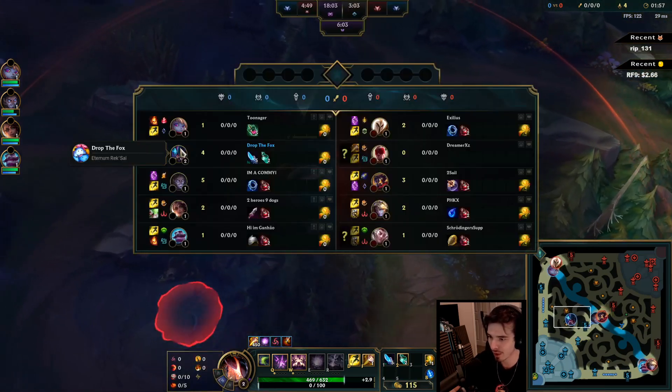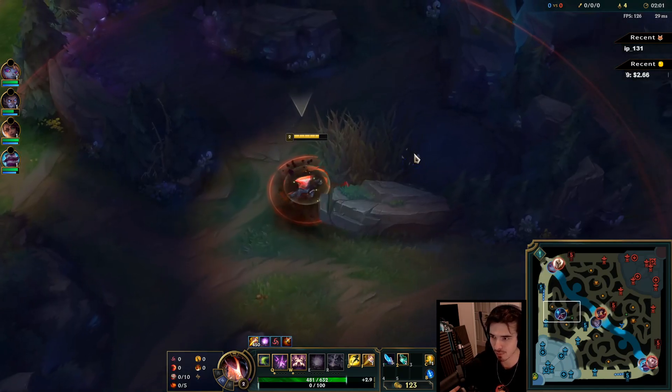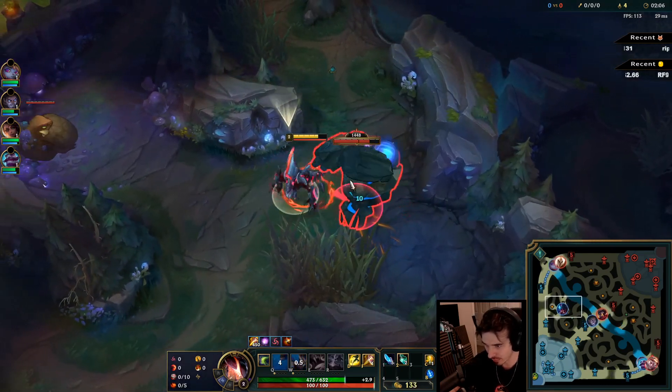Here are my runes, by the way — Hella Blades. We're going lethality, so Hella Blades is where it's at. Get that burst damage. With Hella Blades you can get the Fury Bar up really fast.